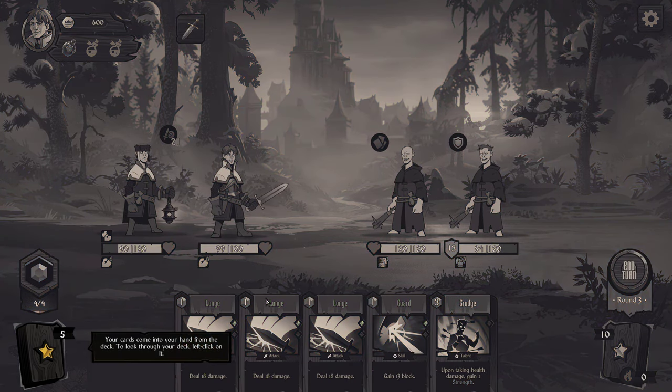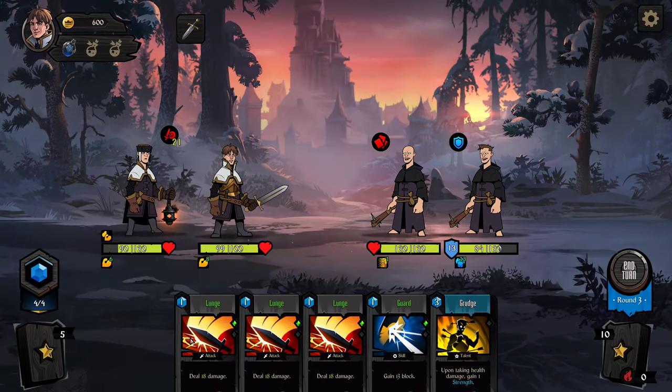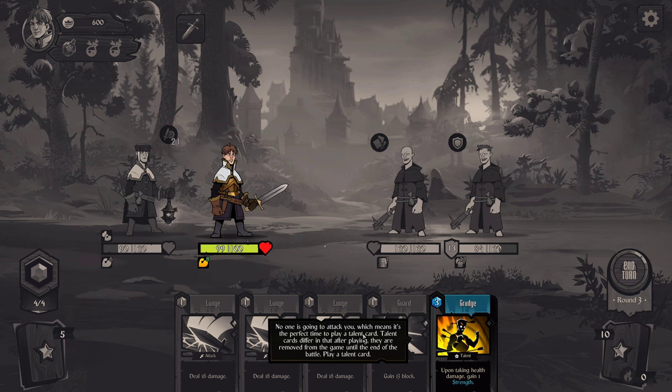Your cards come into your hand from the deck. To look at your deck, left-click on it. Here's all the cards in our deck — 'Deal 5 damage 2 times,' 'Burn ethereal.' If left in your hand, gain miss. No one is going to attack you, which means it's a perfect time to play a talent card. Talent cards differ in that after playing, they are removed from the game until the end of battle.